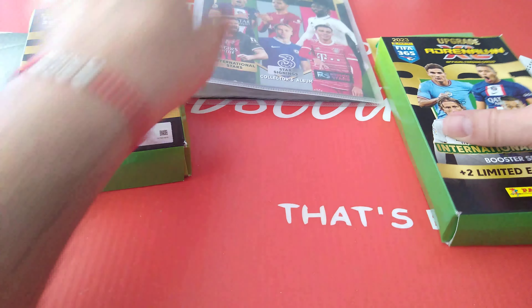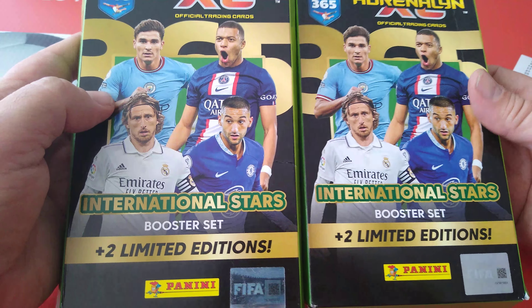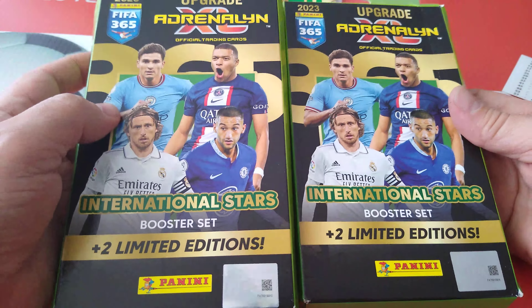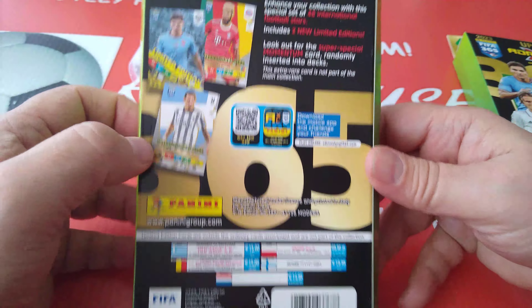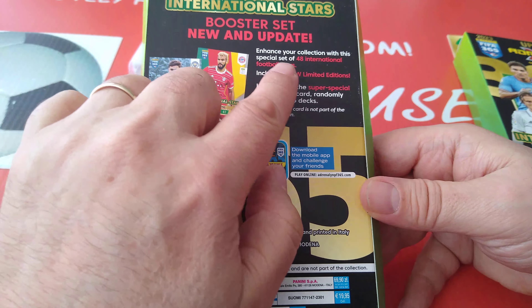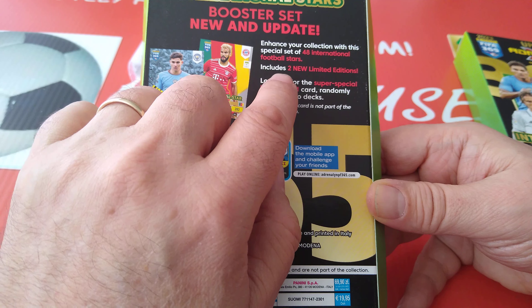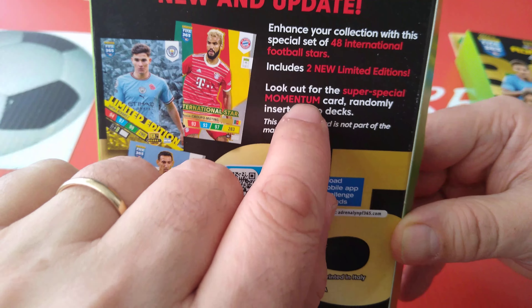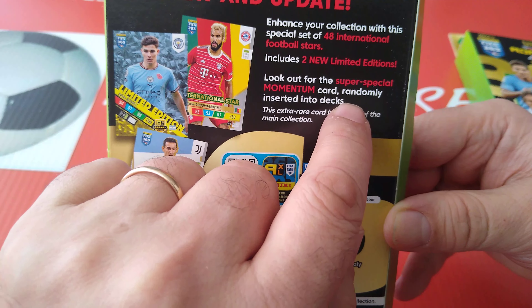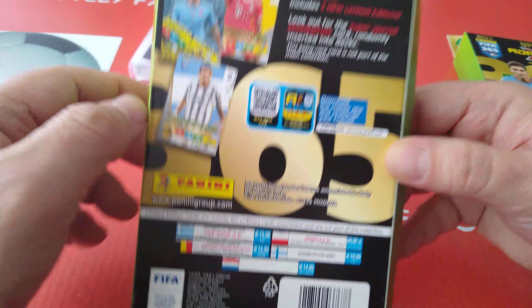We've got 30 pages in here to fill up the binder and it is really nice and compact — they usually do that with the update. In addition to that, I've got two international stars booster sets plus two new limited editions. Look out for the super special momentum card randomly inserted into the decks — it's not part of the collection, but we might pull a Messi in here.